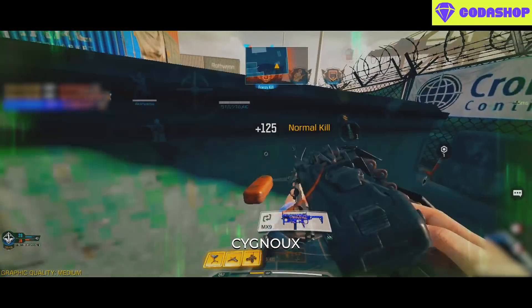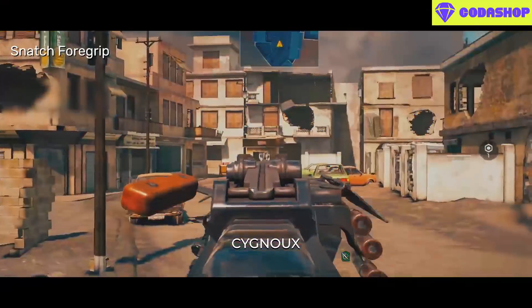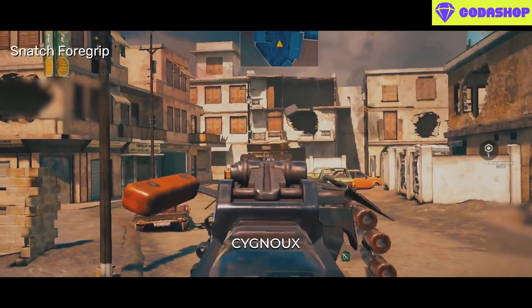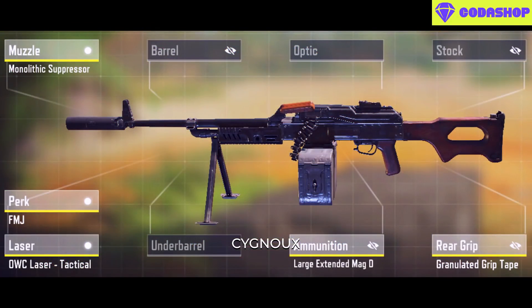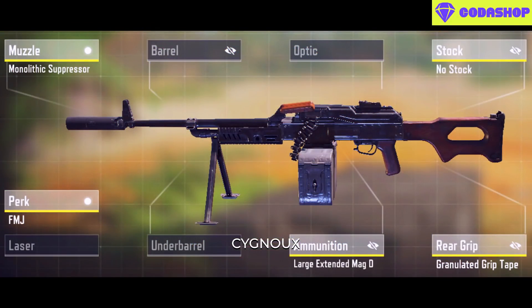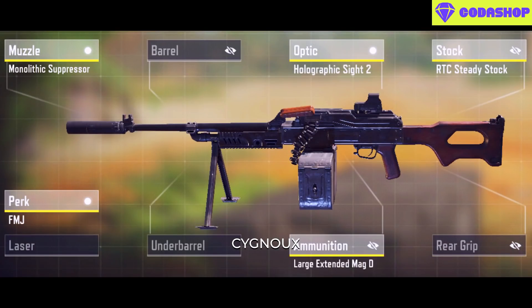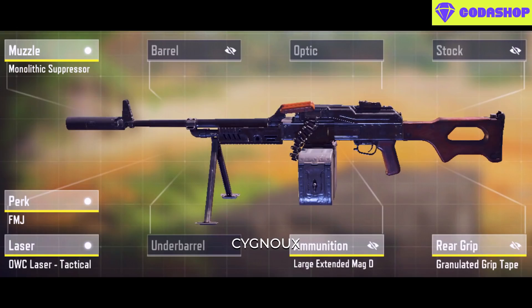Based on that build, there are some variations. If we don't need the 200 mag, we can use No Stock for improved mobility, or the Snatch Foregrip — though I personally don't recommend the Snatch Foregrip as the overall recoil difference is barely noticeable while No Stock is the better option. Some use the LMG for destroying equipment and don't like using the laser, so remove that for No Stock. Finally, as an alternative to Granulated grip, we can use the Steady Stock which gives improved flinch resistance.